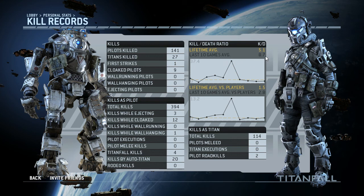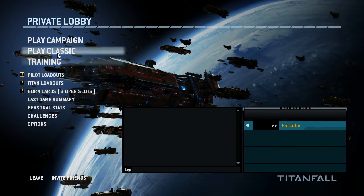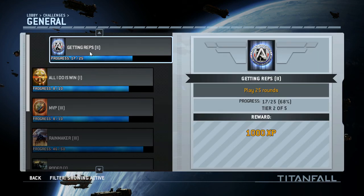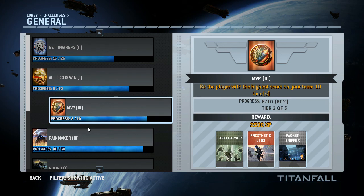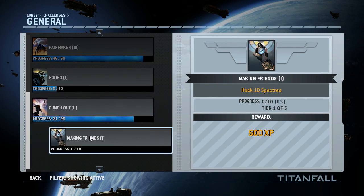Kills as a Titan. Roll kills. Kills while ejecting — 3. That's kind of neat. What I really wanted to see was the challenges though. So these ones, most of them just give you XP. Some of them give you — okay, that's how you get some of the more cool burn cards, it seems.